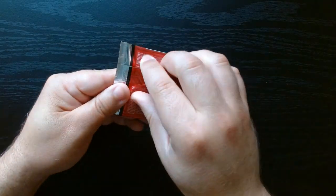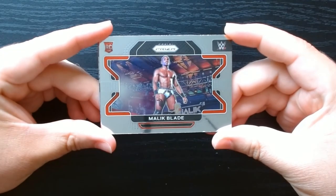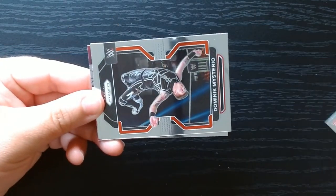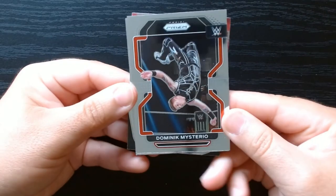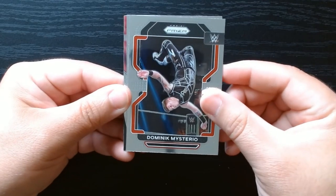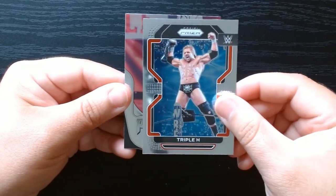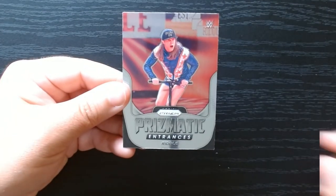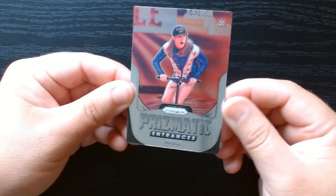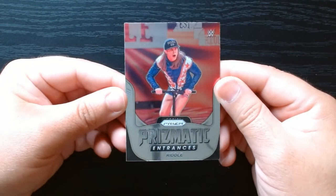Third pack. So I guess every first card is going to be kind of horizontal. There is some potential in this set, we just got to get lucky. There's Dominique. Triple H. And let's see what we got in the back — this is nice, it's a Prismatic. Prismatic Entrances. Riddle. It is a nice looking card though.